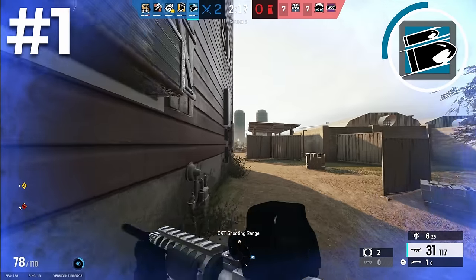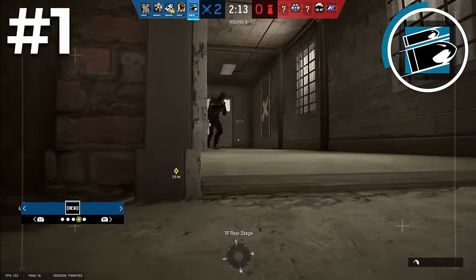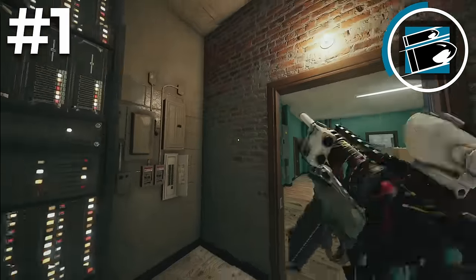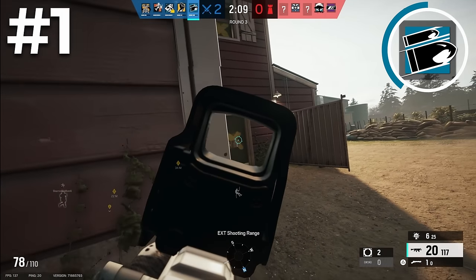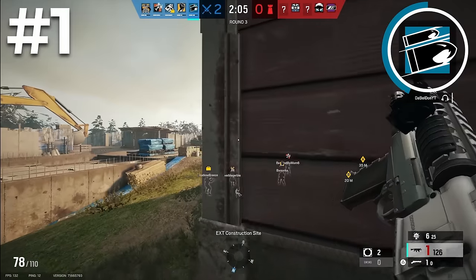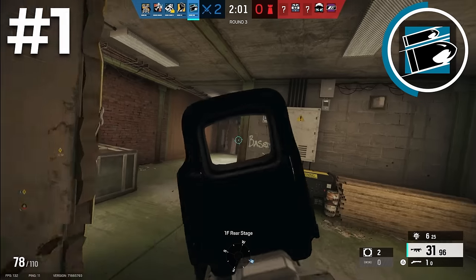You can also do something called creating ghost pressure — opening parts of the map to make it harder for the defenders to know where you're coming from. If you only open up one wall leading to site, all the defenders have to watch is one wall. But if you open up four or five, they have to worry about much more. This works especially well in the lower ranks. Another good thing about Buck is his ability has pretty much no counters, meaning you can run him every round and be fine.